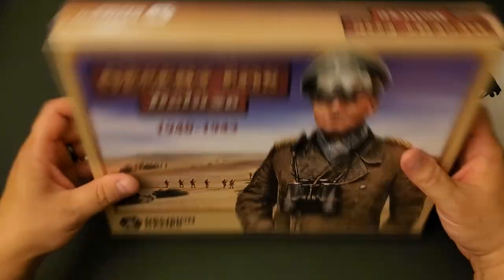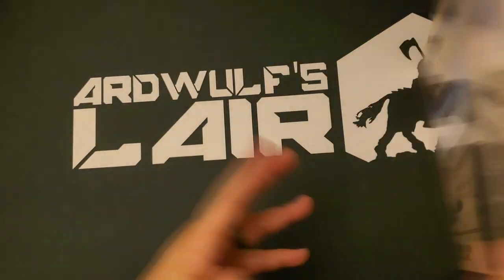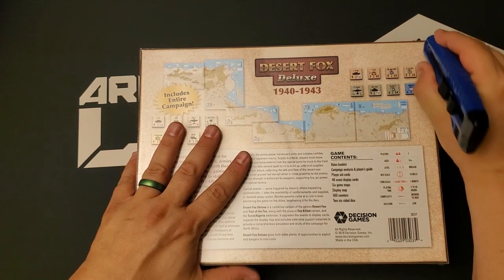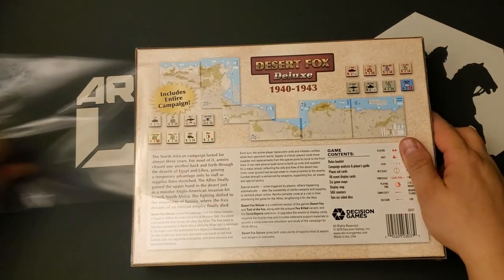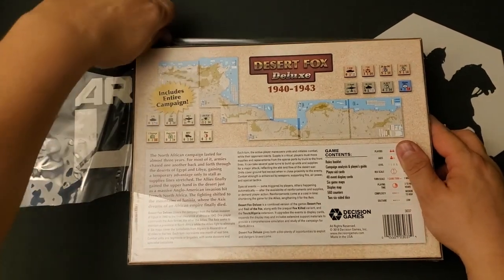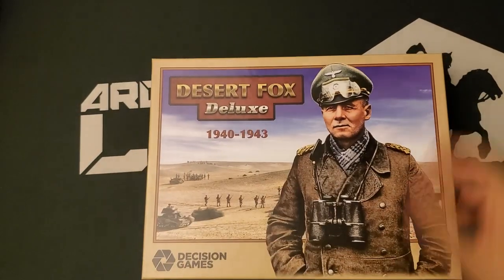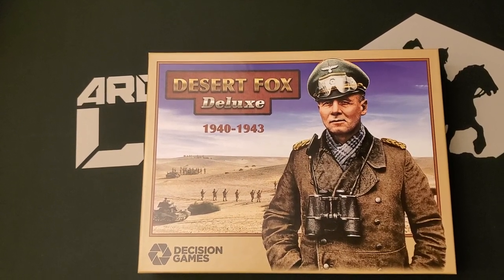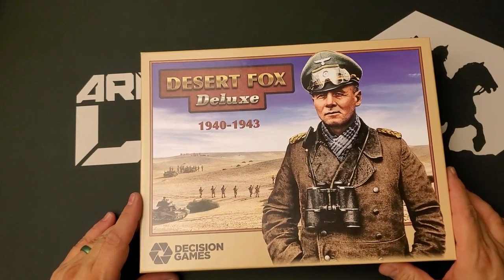We are in a sort of weird landscape format box; otherwise it is a standard industry-standard two-inch box. This is a new edition of Desert Fox Deluxe — S&T Magazine number 300 included the game Desert Fox Deluxe, which is an expansion of previous games from the old classic S&T SPI days. Those games were Desert Fox and Trail of the Fox, and then there was an expansion published somewhere — I think in Moves — called Fox Killed.